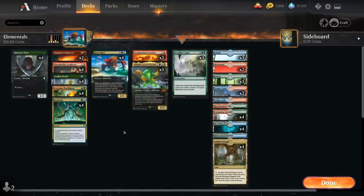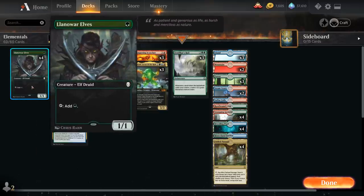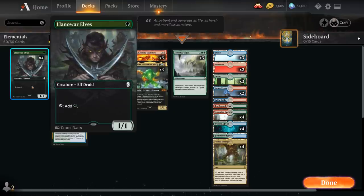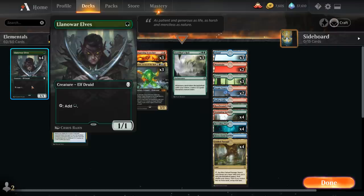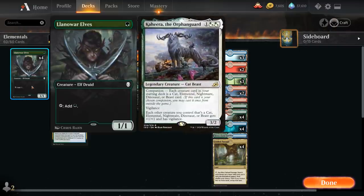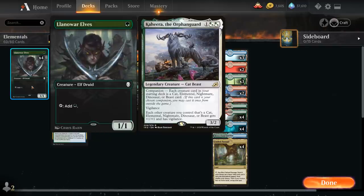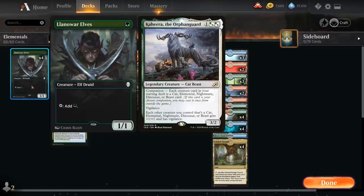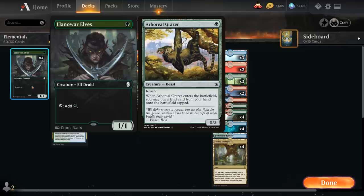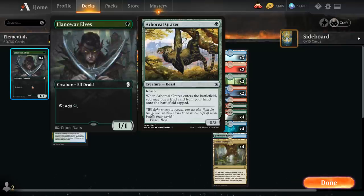Looking at the rest of the deck, starting with our 1-drops: we have the full playset of Llanowar Elves, allowing us to play a turn-2 Risen Reef. The sooner we play Risen Reef, the better — and the more triggers we get. I think it's worth including the Elves even though we miss out on playing Kaheera as our companion, but since the companion rule change making them 3 mana more expensive, it's not necessarily worth cutting the Elves for it.